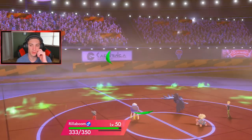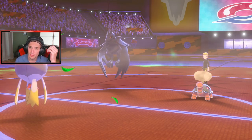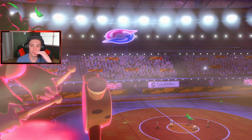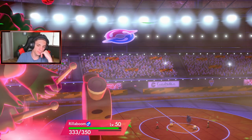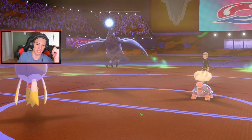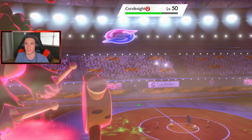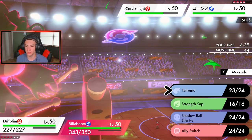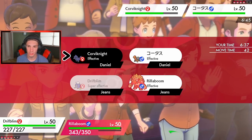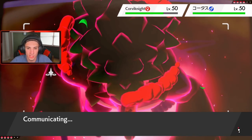The Bulk Up is going to offset some of that life orb damage, which is nice. Rillaboom is going to get some grassy surge healing as well. We have total speed control now with Tailwind up, so I'm going to drop a nice Shadow Ball because Corviknight is minus one special defense and I'll go into a Max Quake onto Torkoal to do some work. I think he might Dynamax that Corviknight.